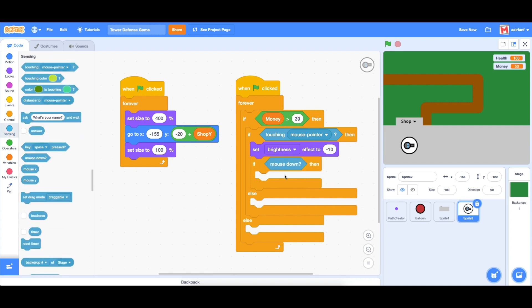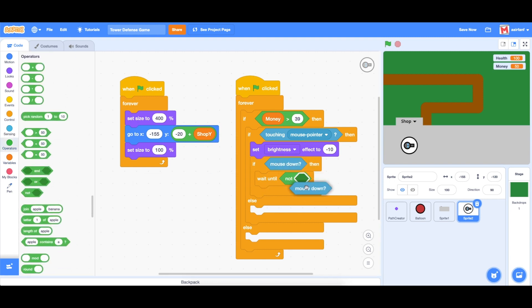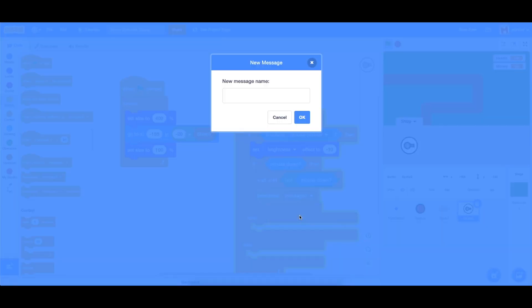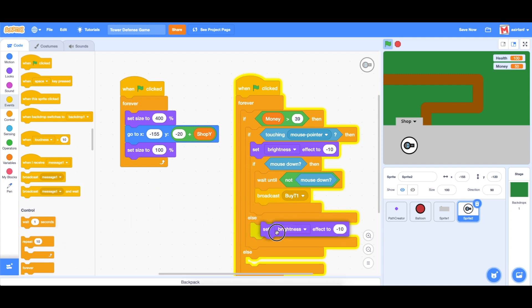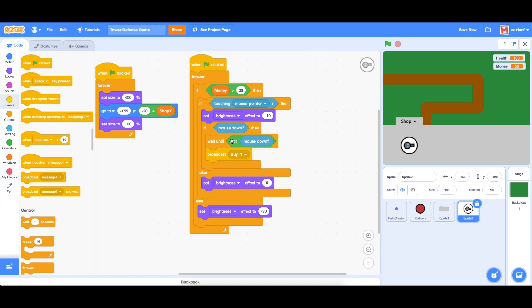If the mouse is down, meaning it's clicking, we're going to use wait until not mouse down — so wait until you've released your mouse — and then broadcast a message called 'buy turret 1', abbreviated as T1. In the else we set brightness to zero so if you aren't hovering, nothing changes. And if you don't have the money, it sets the brightness to negative 30 to show you that you can't afford it.